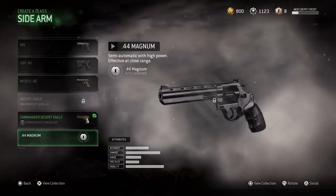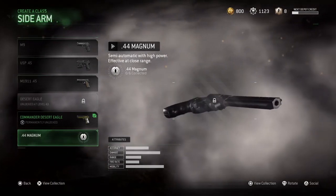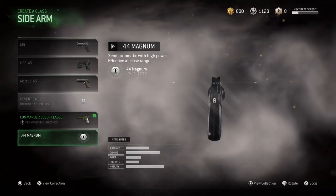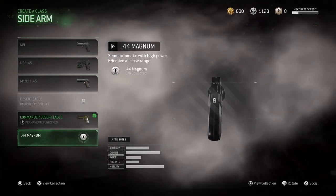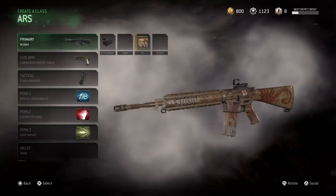The next one is the .44 Magnum. It's a revolver, and it's been like three years since we saw a revolver in Call of Duty. The last time was in Advanced Warfare with the M1 Irons — I liked that one and I hope this one is good as well.